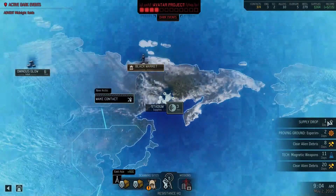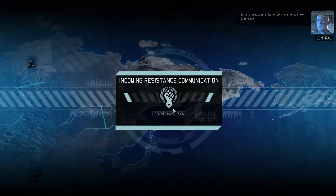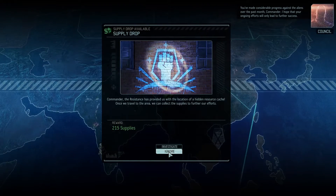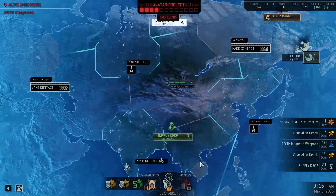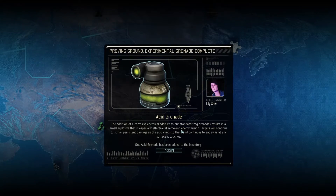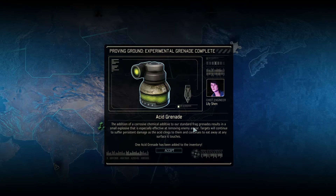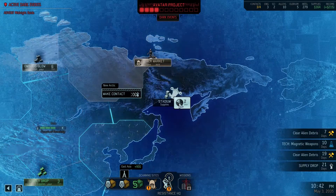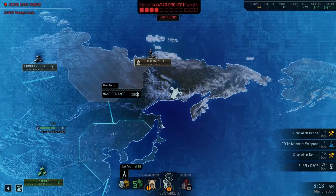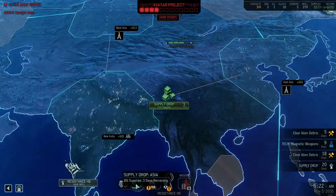Back to the supplies again — we're gonna get an interruption from the resistance. I don't want to reveal that; I'm gonna keep my intelligence. Ignore that for now. We're really trying to get that supply drop here taken care of. Acid grenade — that's a good one. Targets will continue to suffer persistent damage as the acid clings to them and continues to eat away at any surface it touches, so it's really effective at removing enemy armor. Strategic resource loaded. A little reminder that our supplies drop is still available — let's go get it.